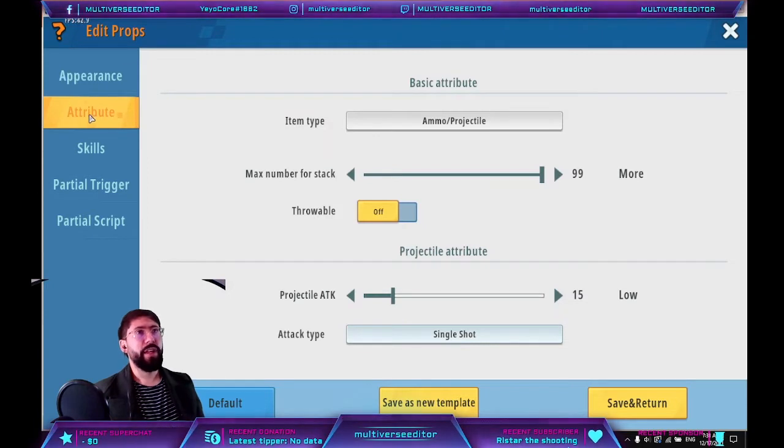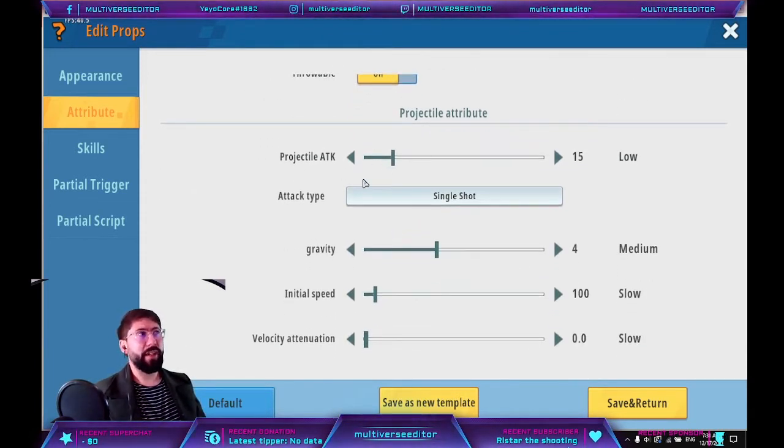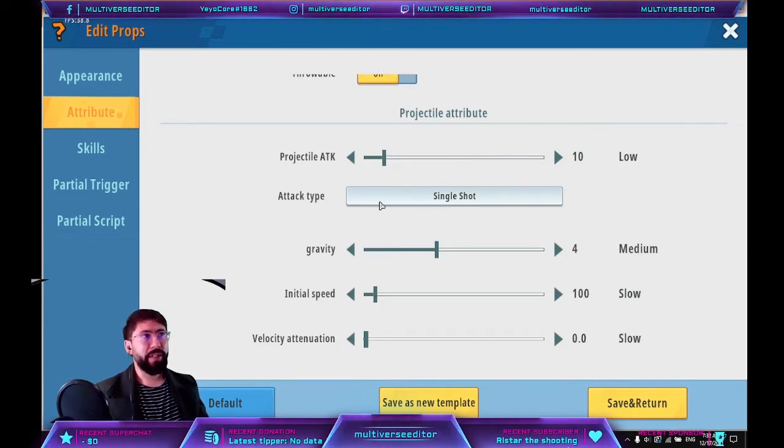For attributes: item type, keep as is. Max stack of numbers is 99. Throw all: keep it completely off, because we're going to use guns to throw the snowballs. For projectile attack, set it to 15 or less — it depends on your classes, but always be sure the damage is less when using a weapon. When you throw the object alone it depends on this value. Attack type is single shot — you have two options: explosion or single shot. Single shot is like a normal bullet or arrow, and explosion does an explosion on hit.